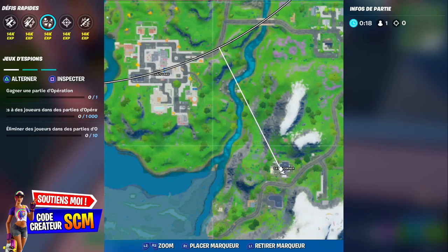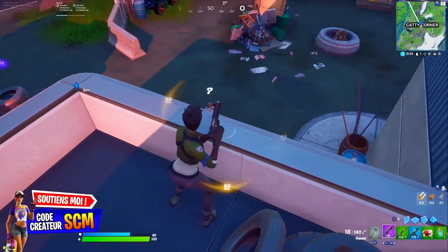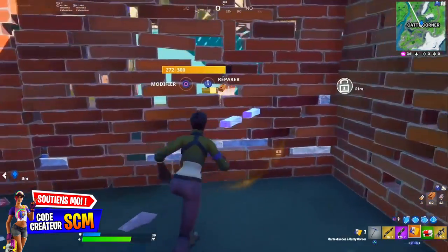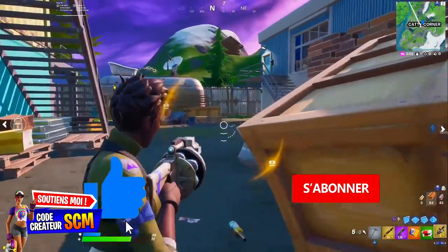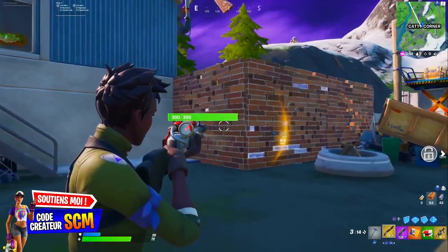Le premier coffre fort se trouve à Kathy Corner. C'est Kwittle le boss que vous allez devoir tuer pour récupérer la carte du coffre. Quand vous aurez tué ce boss, vous allez débloquer un lance-répulsif : vous tirez à vos pieds pour vous propulser, ou vous tirez sur les ennemis pour les propulser. C'est une toute nouvelle arme, franchement plutôt pas mal.